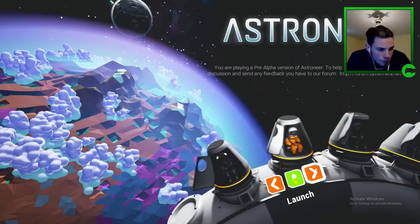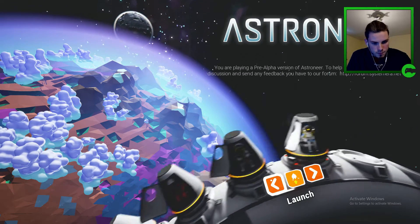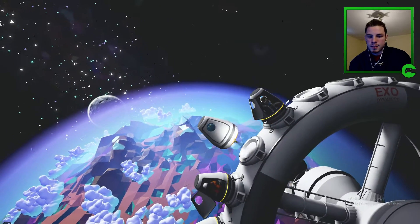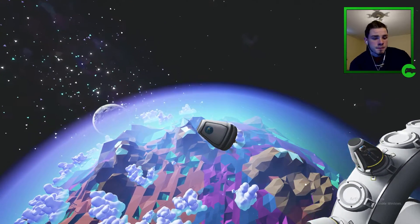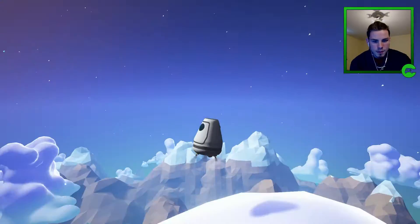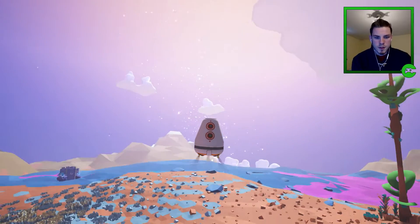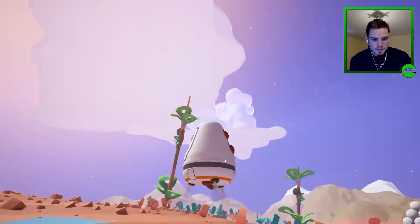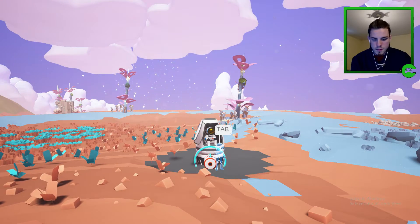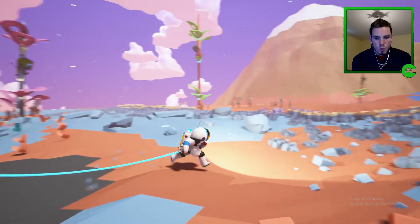Looks like we have to pick an astronaut — I kind of like this guy so let's pick him. Looks like we're going to be sent off onto this planet. Okay so we right-click and drag to look at the camera. Looks like we're about to land. Whoa, so this is... wow.